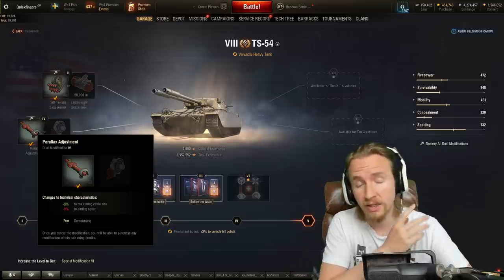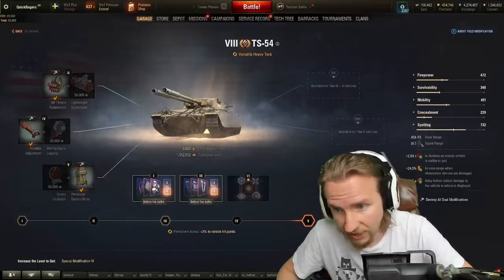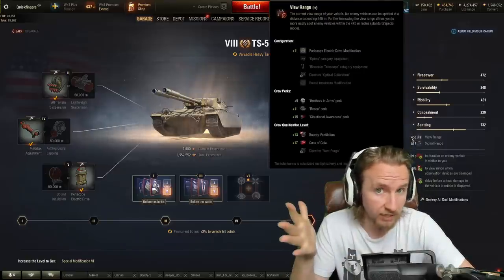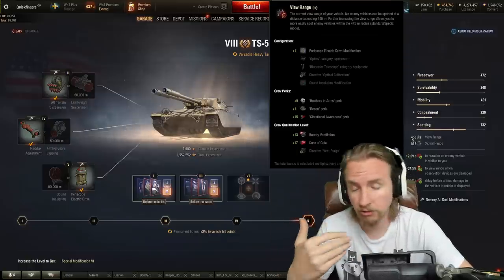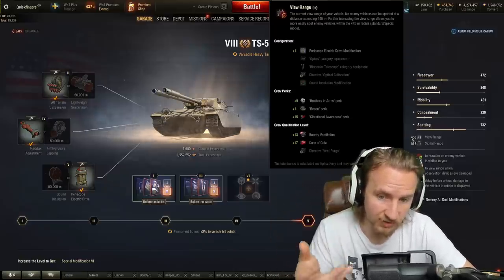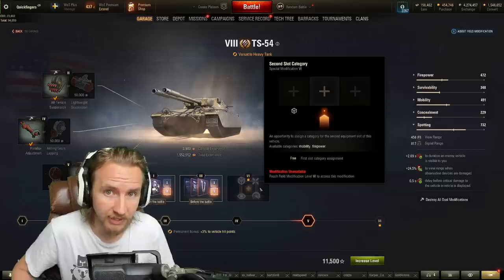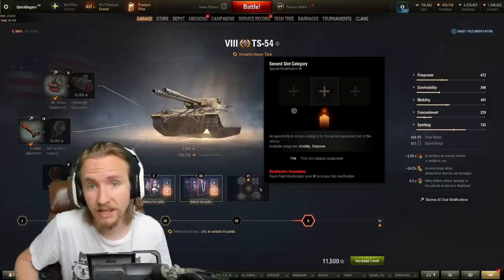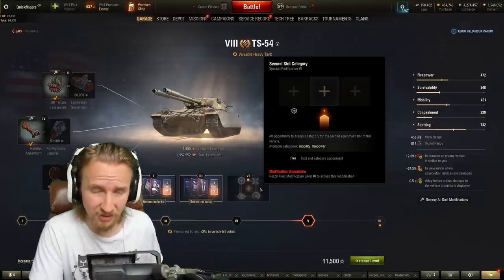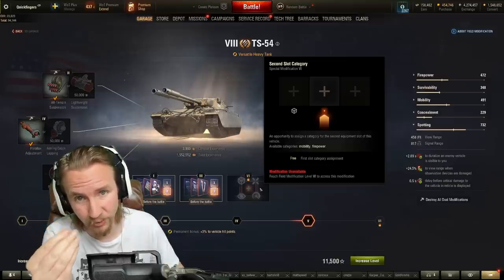Field mods: take all-terrain suspension to improve the poor ground resistances. I'm also improving the accuracy since aim time is already excellent, and then improving view range — with vents, a premium consumable, and good crew skills, I can reach 456 metres view range, which is outrageous. For the bonus slot, I'd recommend the mobility slot for your turbo. And if you have WoT Plus, you'll be putting bounty equipment on this vehicle anyway, making equipment slots irrelevant.